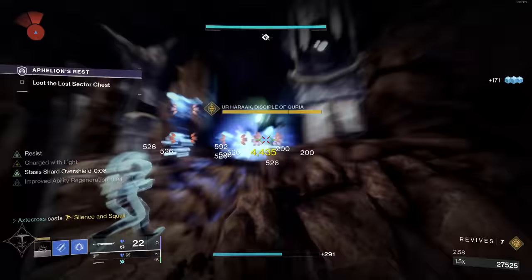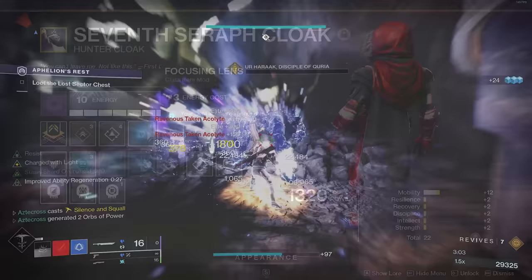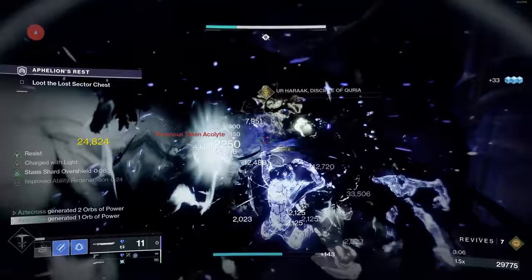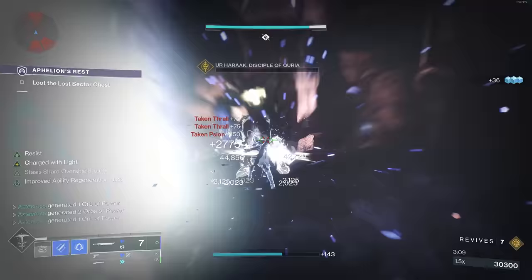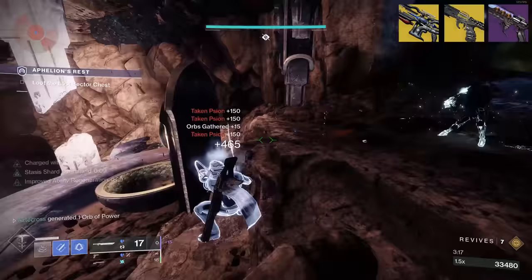I know some of you are thinking, okay, you're doing some Stasis abilities — what's so special here? Well, the reason why this is so special is because we have an artifact mod this season called Focusing Lens. Essentially, your light abilities do bonus damage to combatants affected by Stasis. Normally, the only way to really take advantage of Focusing Lens is either someone on your team is rocking Stasis, or you're taking advantage of weapons like Aggroceptor or Cryostesia, or maybe a Headstone weapon, which is a little more difficult to proc.